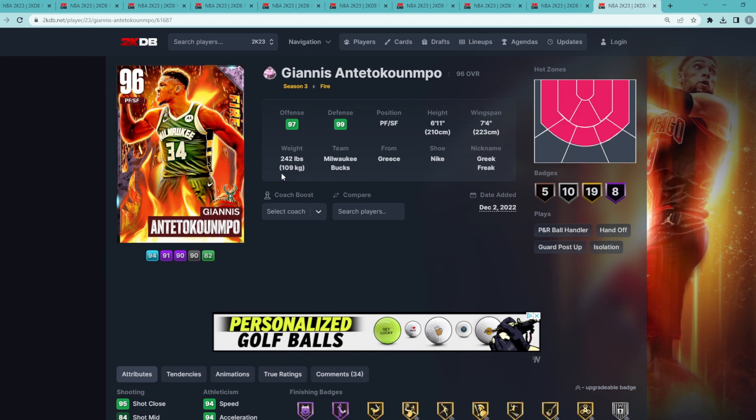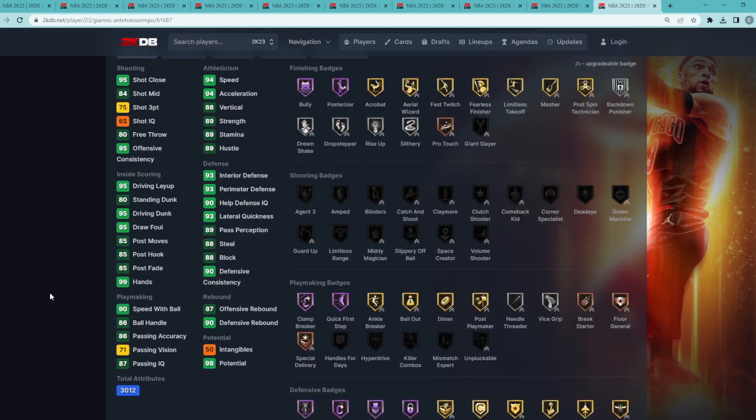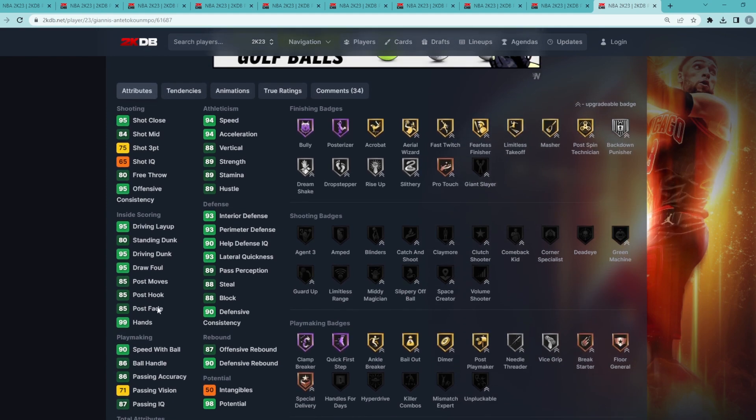Coming in at my number 10 spot is going to be pink diamond Giannis. I still think he's a really good pink diamond card — we've just gotten so many good pink diamond cards over the past couple weeks in MyTeam. He's still going to be a really good power forward/small forward at 6'11" with a 7'4" wingspan, and I'm really looking forward to getting an updated Giannis, whether that's a galaxy opal or dark matter version.